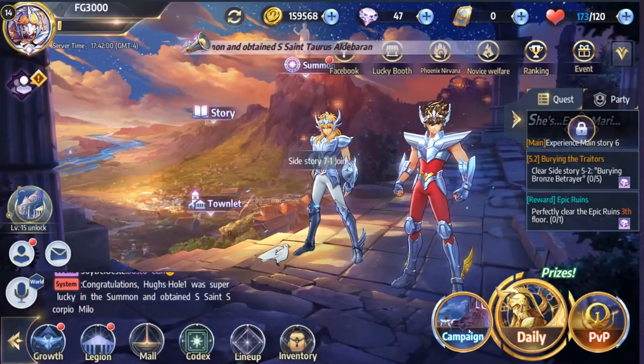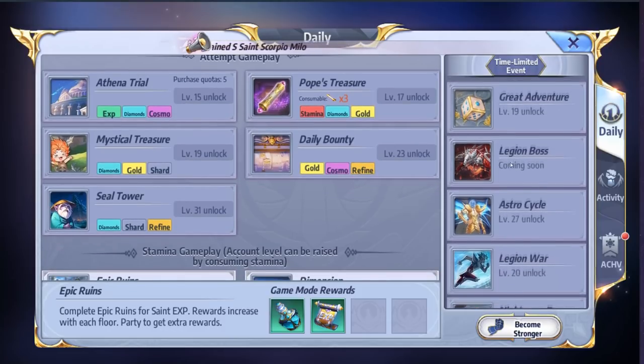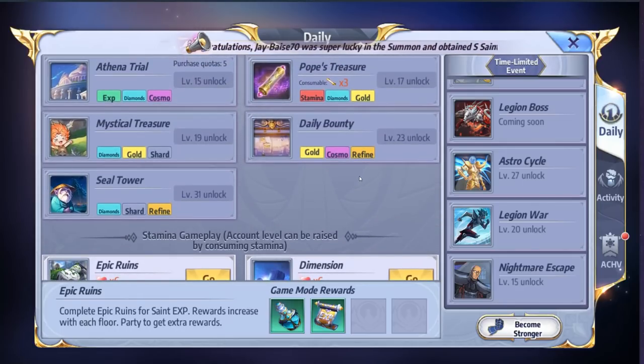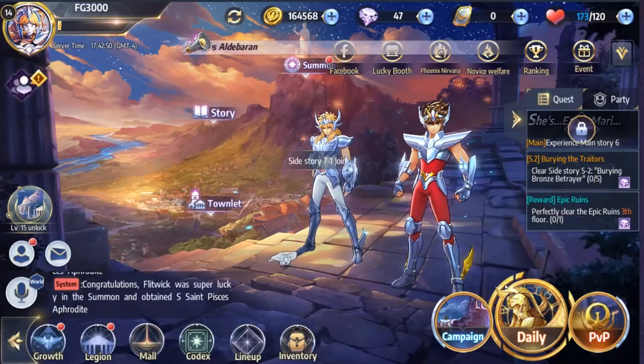Those are all the different modes over here in Campaign. The Daily tab gives you a guide on what you need to do every single day and tells you when things will unlock. There are additional modes I don't have unlocked yet — levels 15, 17, 19, 23, and 31 — and I'm going to do a follow-up video once I get more modes unlocked. There is a lot of gameplay here. This is how you want to start a game off when it comes to content — games should be starting off at this level, not getting to this level two years down the road.